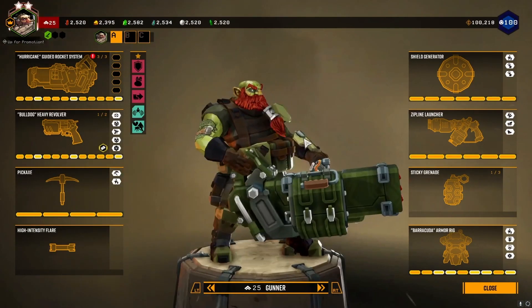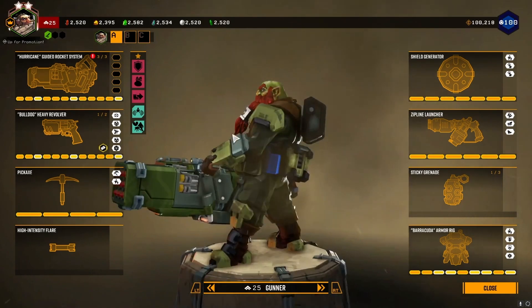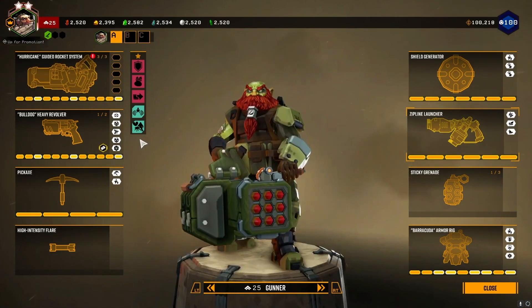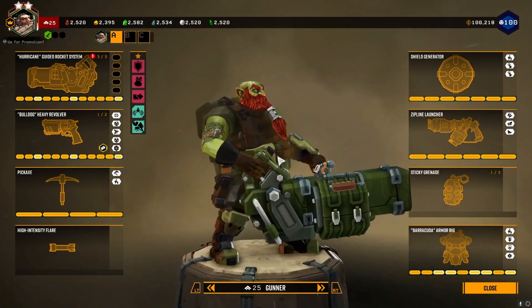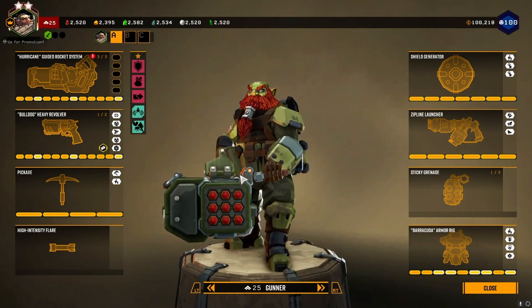This is the test goblin and he has a big shooty thing. This is the hurricane guided rocket system — you may have seen this before. You point it at things you want to go away — and it's pointing at me right now.